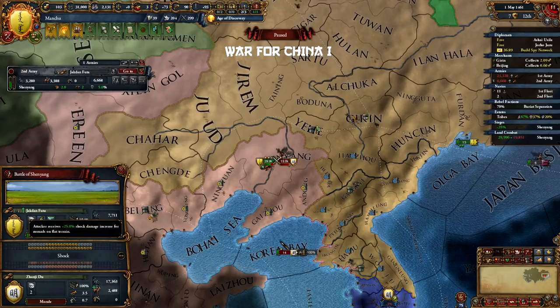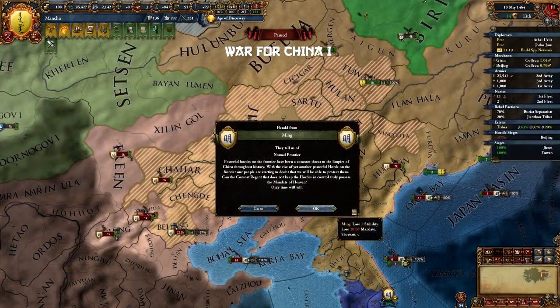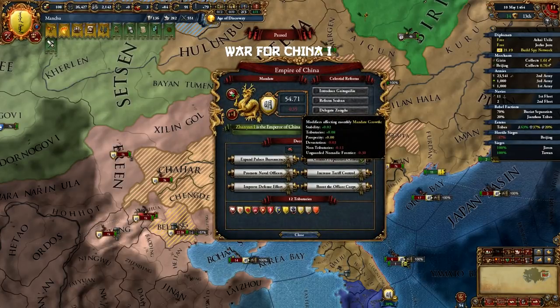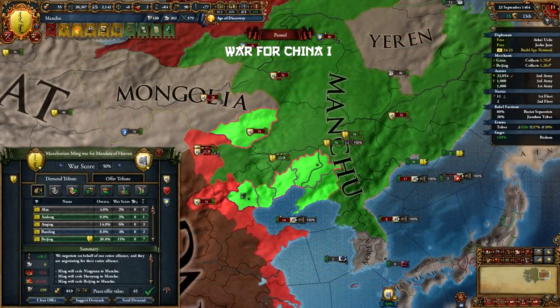You will have enough war score at this point, but don't peace out yet. We have to wait till the Unguarded Nomadic Frontier disaster fires. Peacing out before that will freeze the disaster timer as we'll have a truce with them, and you likely won't get another chance to fight Ming evenly as they will have Tech Level 6 next time. When the disaster fires you will get a pop-up — you can also check this in the Mandate screen. And now you can peace out Ming. Don't take the Mandate though, that will be disastrous. Take some provinces and some money, because you might have some loans by now. Then sit back and recover your manpower.